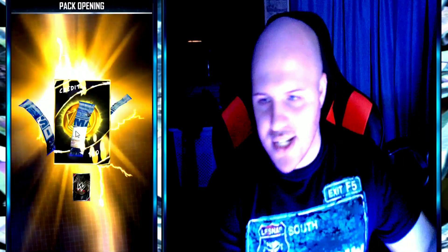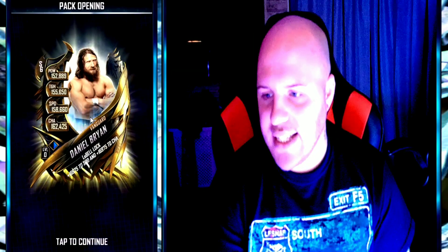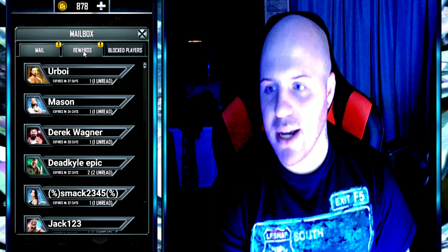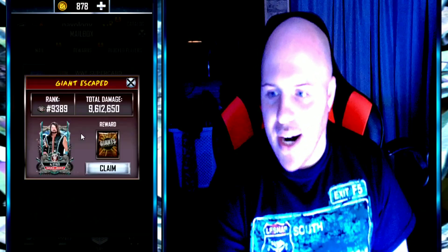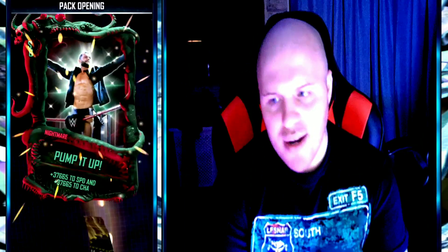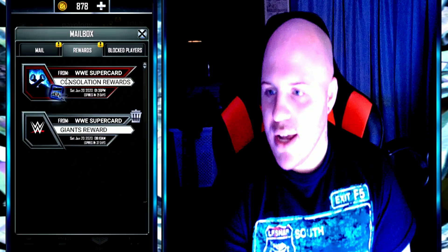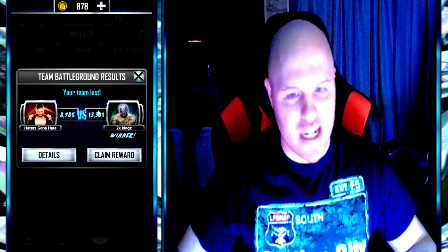For the next login pack, there's her 150 credits, and for the Vanguard, she gets Daniel Bryan. Now let's head into her mailbox and get into claiming her giant stuff and also her consolation pack from TBG. Here's the giants reward — she gets a nightmare pump-up. That's just fantastic. For the consolation pack, Group 2 didn't even hit 10,000, so she's going to get a silver pack instead of a gold pack.